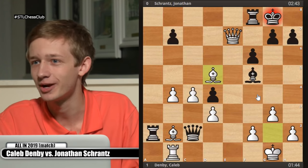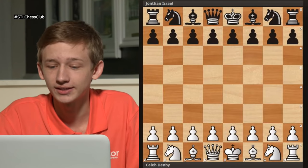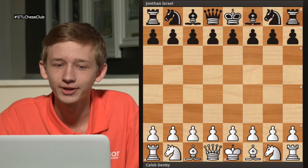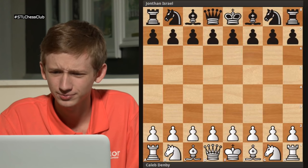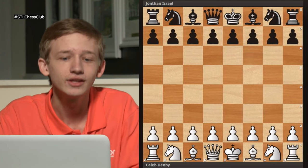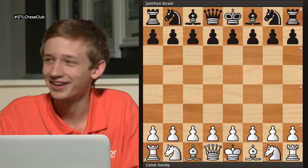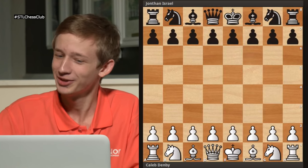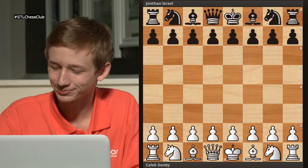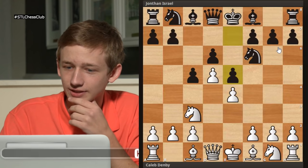This was also a blitz game, so you might say this only works at fast time controls. So now I wanted to go over a classical time control game I played against Jonathan Israel, who is a chess instructor here at the club around the 1800 level. This one wasn't so much a direct swindle where I was totally dead lost and found a one-move trick, but more of a dirty game. He played the Old Benoni — signified by the structure after d6, c5, and e5.